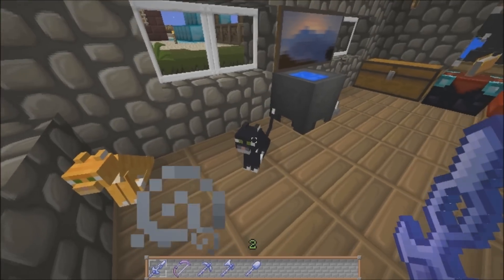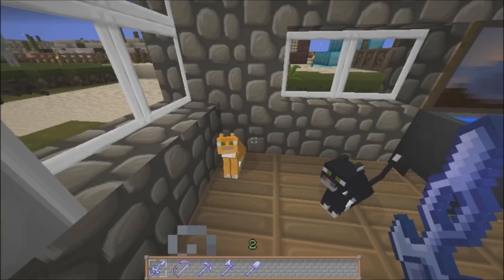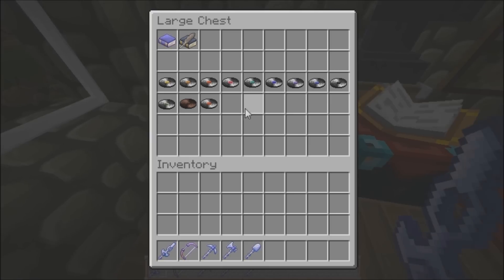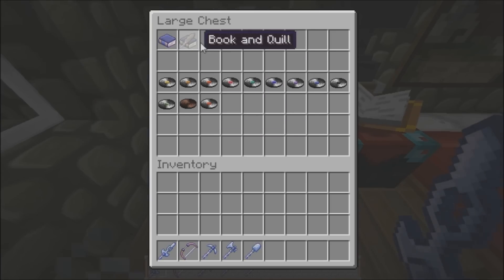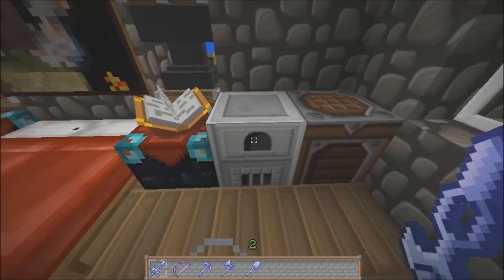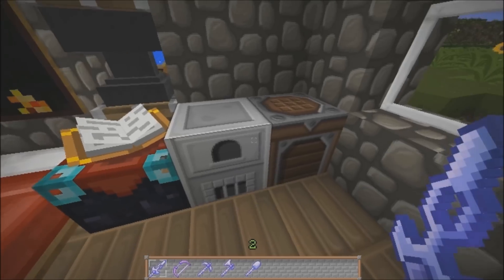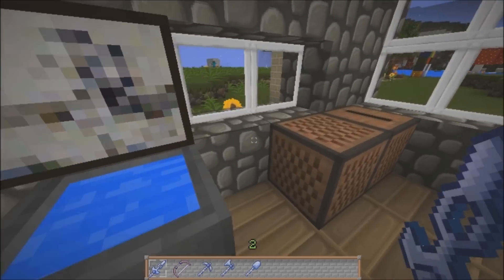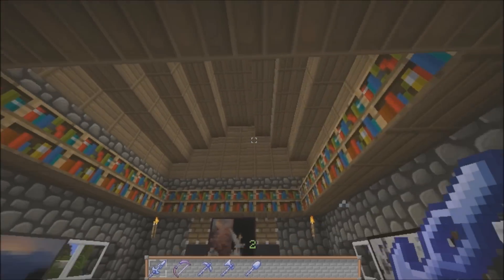Now the mobs are still the same, as I was saying — so your cats, they're still going to look the same here. But over here the chests are still the same. Here are your music discs and your books. Right here is the furnace, which is different, which I like. And the crafting table — the shading on that is awesome. Then over here, the note block and the jukebox.